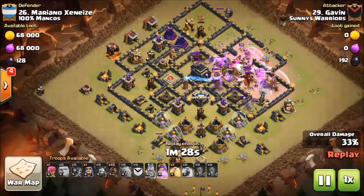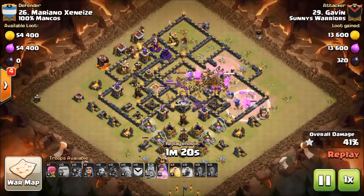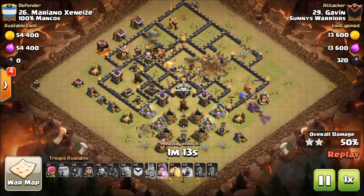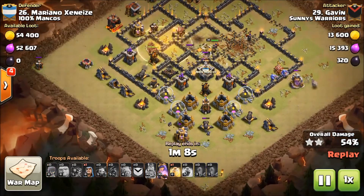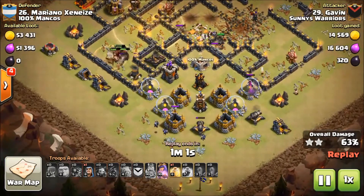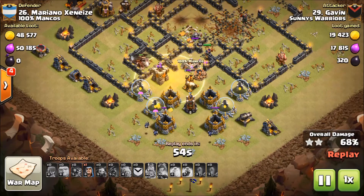He's at 33 percent already and the hogs haven't arrived yet. Here come the hogs — 36 percent, 37. Now the hogs are beating on defenses so they're about 40 percent before the hogs really kick in. I've seen kill squads get up to 50 percent and that blows my mind. Look at all those hogs — there is a ton of them. Once they knock that bow down it's time for the heal.